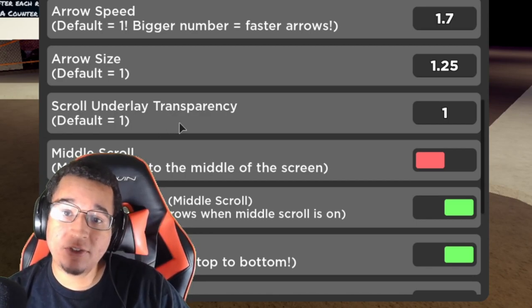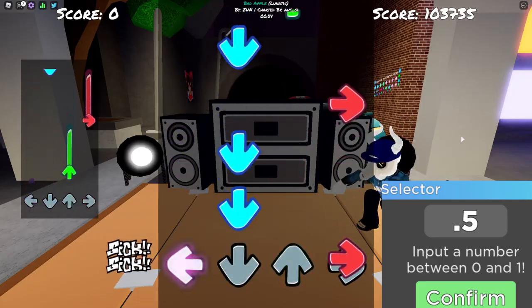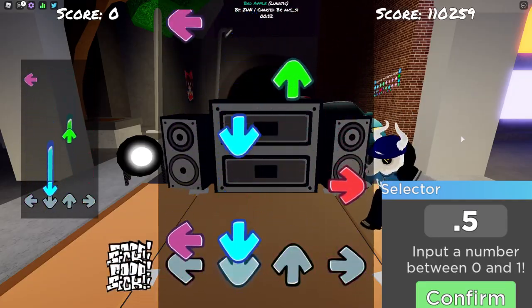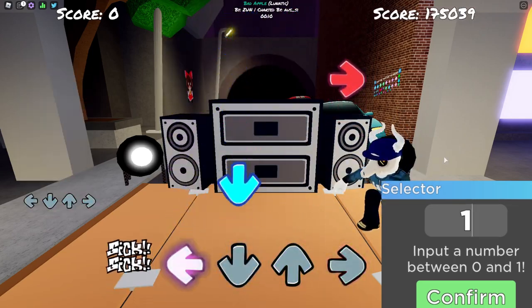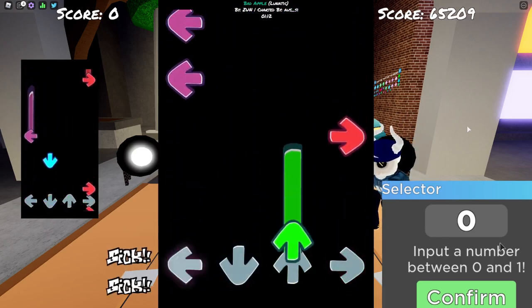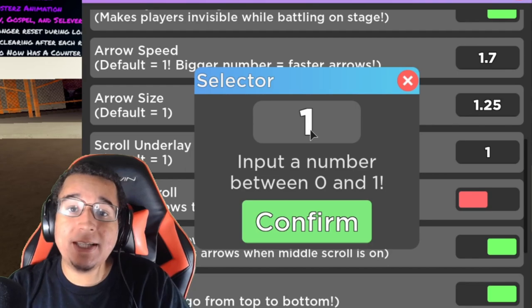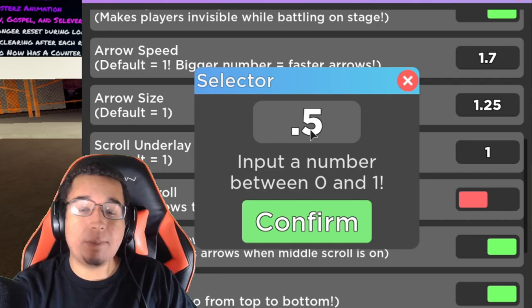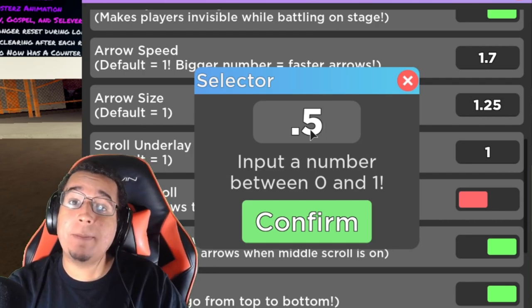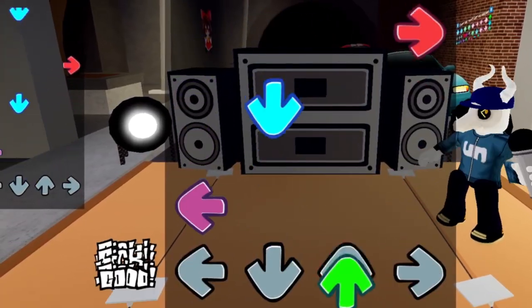This is the new setting they added during the VS Tabby update. Basically, it adjusts the opacity of the background behind the notes. If it's on the default of 1, you're not going to have a different colored background behind the notes — no black or gray box behind them. It's completely invisible at default. But if you change the setting to 0.5, you'll start to notice a big box behind the notes.